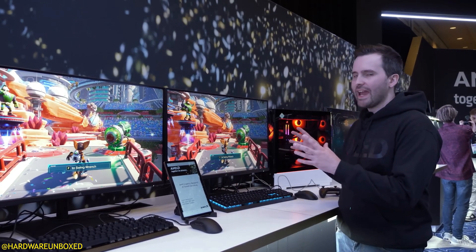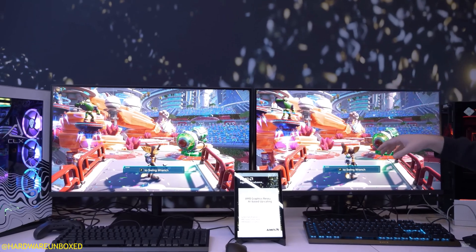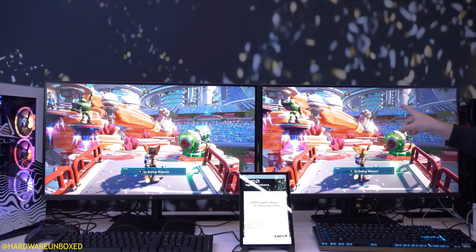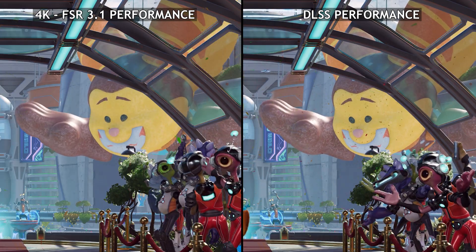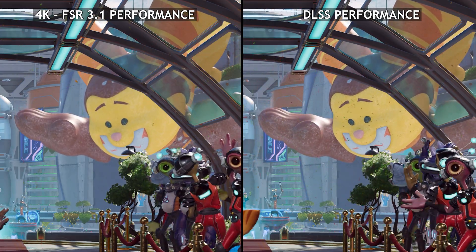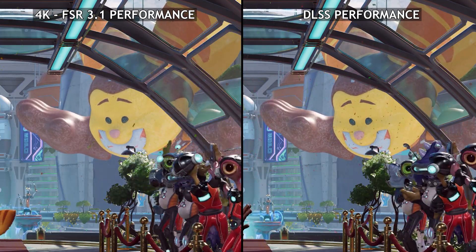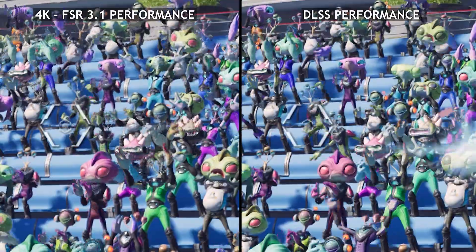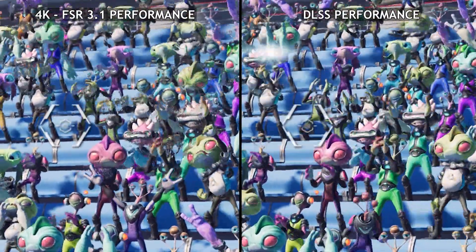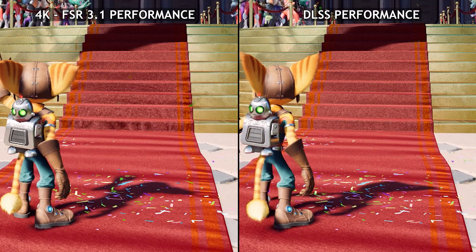They had Ratchet & Clank running on FSR 3.1 on one PC and what is presumably FSR 4 on another. I've tested Ratchet & Clank many times with FSR and DLSS, and I'm well aware of the glaring issues with FSR in that game and in other games — be it flicker, artifacting, smearing, or ghosting. FSR 4 appears to address all of that head-on, and it looks a lot more like DLSS than it does FSR.